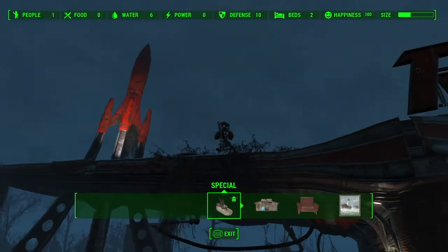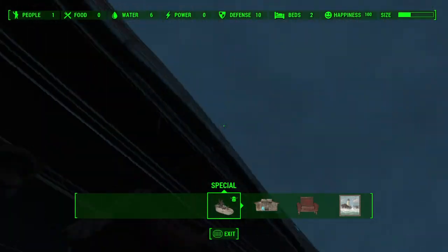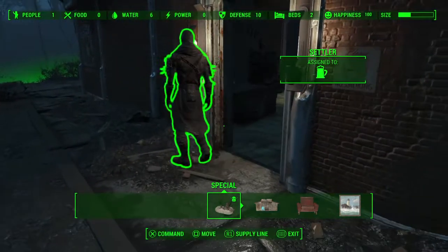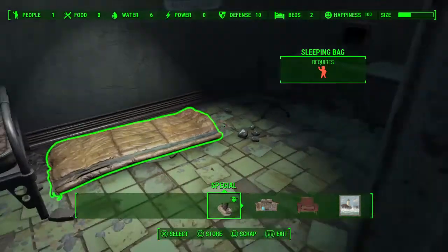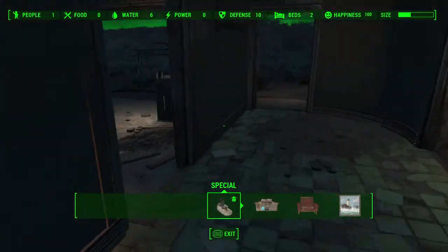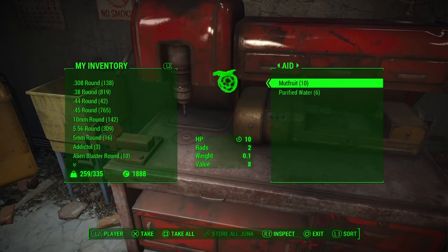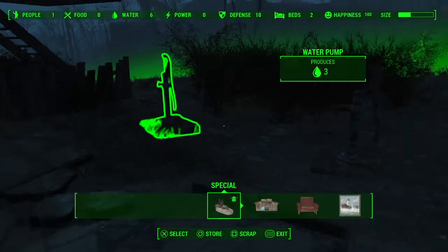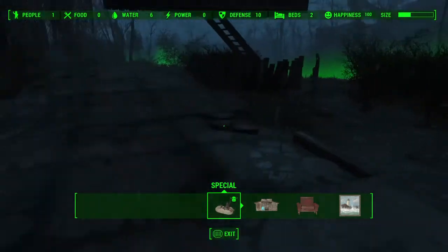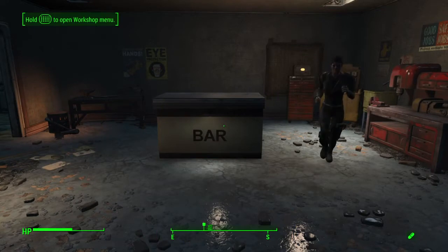What you need is two turrets — just two, place them wherever you like, I just placed them right here. And two beds, well I have two beds but you could really just put one. And you need 20 mutt fruits in your workshop — put that in your workshop and do not forget your two water pumps.